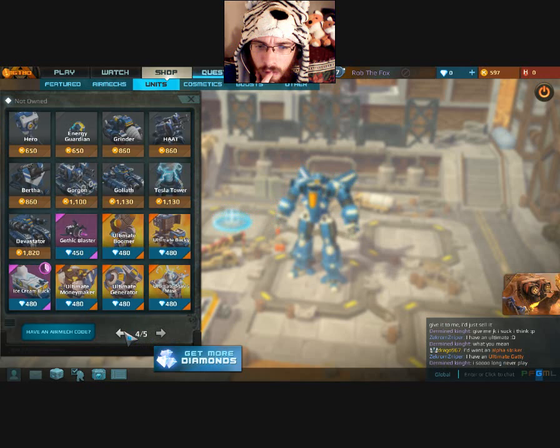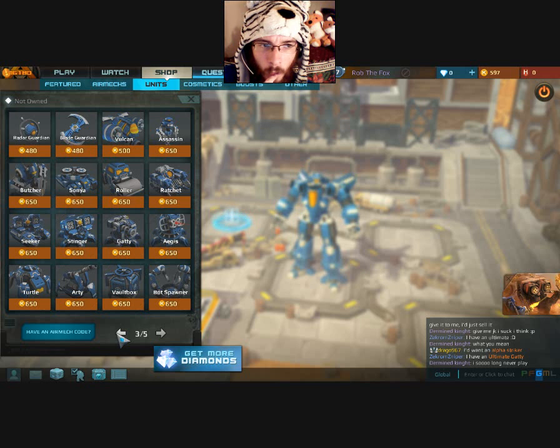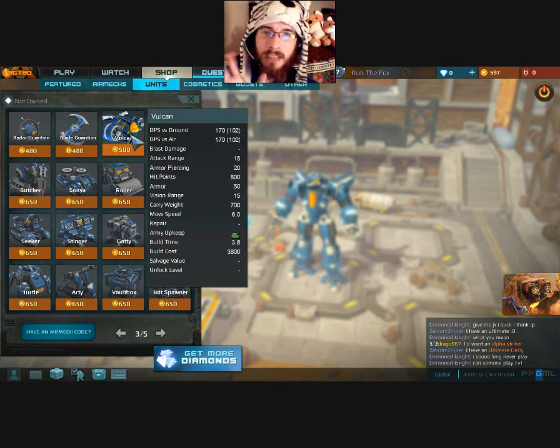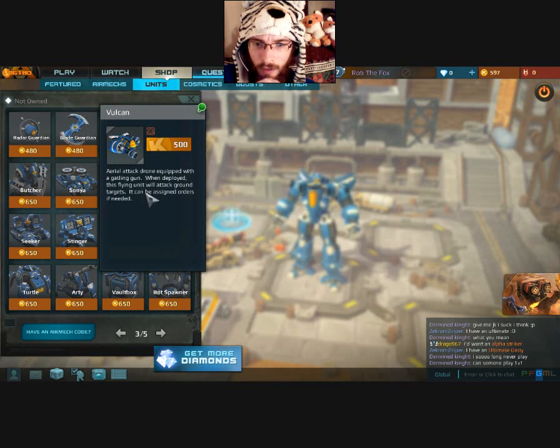Pokémon, where's your armadillo tank? I had a Tesla tower before. I do like the Vulcans because essentially these Vulcans are miniature Warthogs, believe it or not — aerial attack drone equipped with a gatling gun. When deployed, this flying unit will attack ground targets and can be assigned orders if needed.